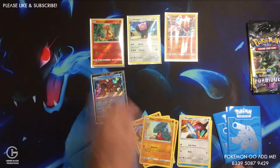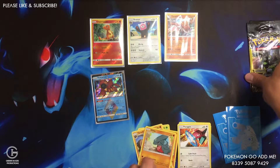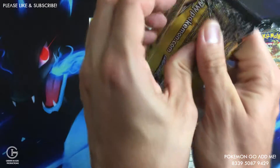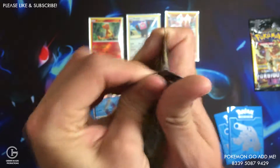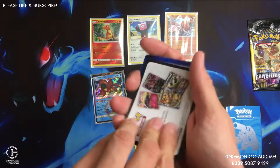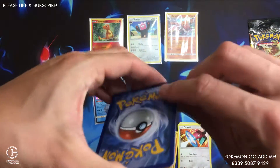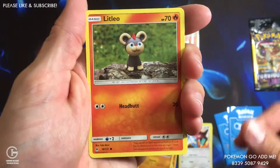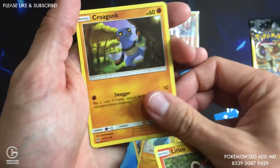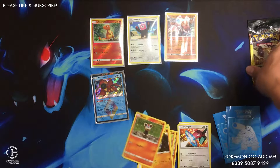Two more packs, let's see what we get out of these. We got Litleo and Krokorok, and a Bonnie. Nothing on that pack.